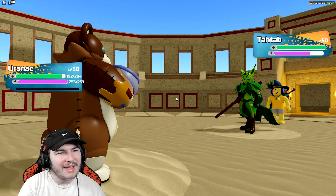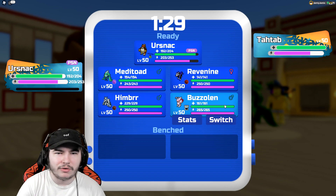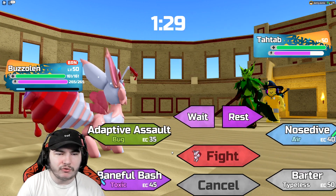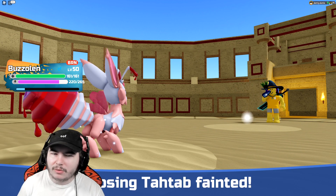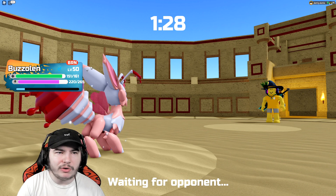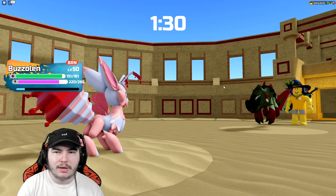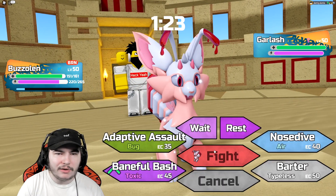Baffling into Buzzolun so we can click a poison move — Tetap faints before it can even use its poison. Yoursnack is here mostly for speed control and baffling into Buzzolun. We should be able to KO Tetap with Baneful Bash — and since I baffled, I get the burn straight away. Baneful Bash takes down the Tetap. Now for Oxydrake — we could Barter it, but if it has Driving Force that'll hurt since we don't burn until end of turn. Here comes Garlash instead.